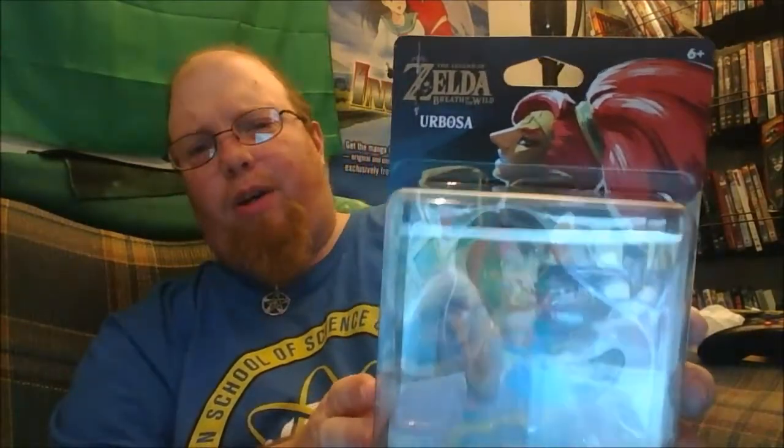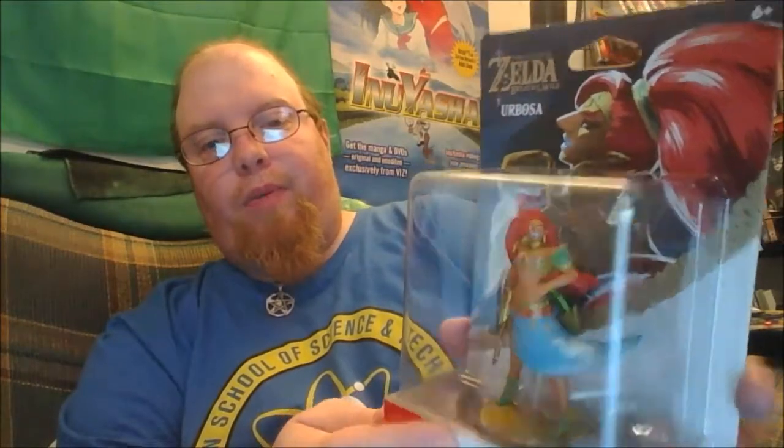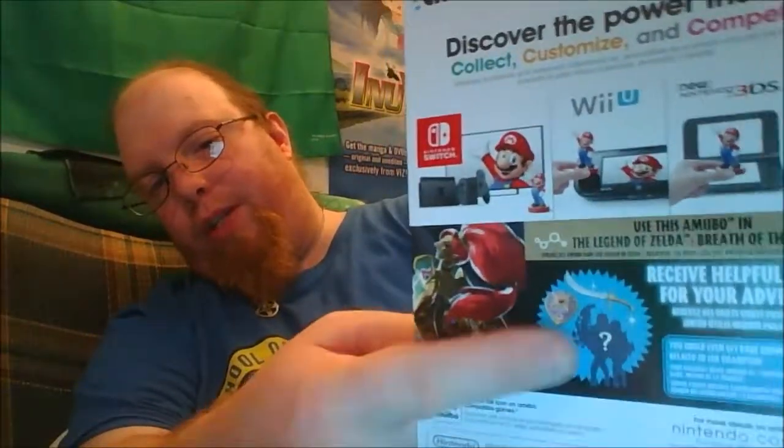Last, we have Urbosa. This is pretty cool — I love the artwork on this. I love the artwork on all of them, and I really don't want to break these packaging. I'll probably take my time opening them. Like all of them, it showcases the figure within. Got the logo, the name of the character. On the back, we have more artwork with the character, and then the objects you can get — which on this one looks like a special shield and sword. And there's a picture of the camel that she possesses.